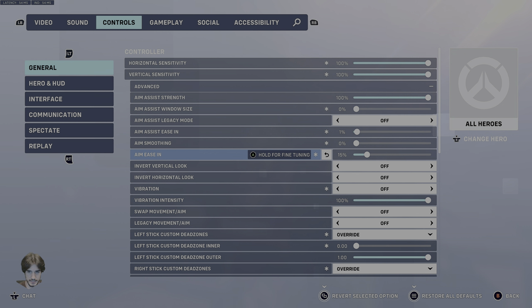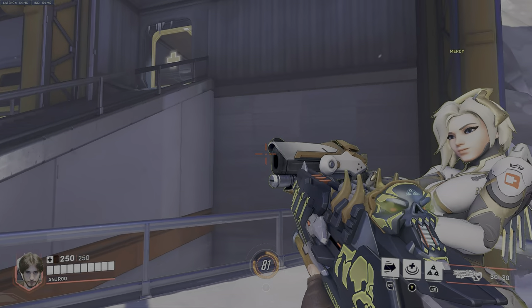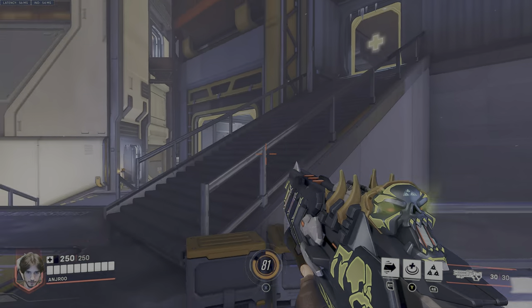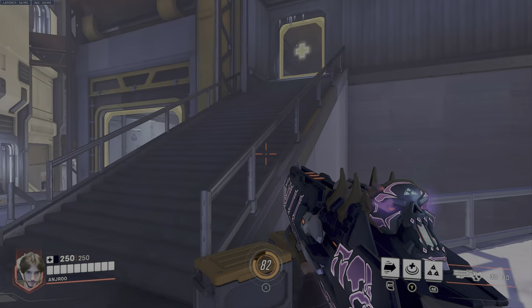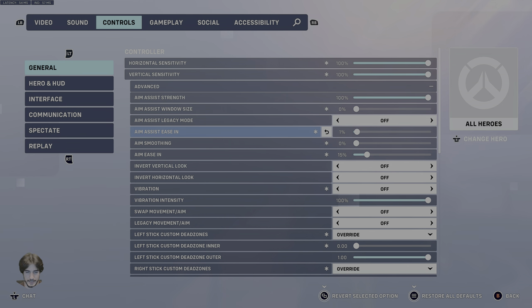For my sticks, 15% Aim Ease In gives me the ability to make micro-adjustments while also being able to change direction back and forth with relative ease. You want to be able to go back and forth without it feeling like it's jumping when you make that switch from left to right or right to left. If you have it too high, that's what you'll run into. Make sure Aim Ease In is low enough that the switch is not too abrupt.